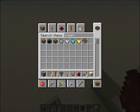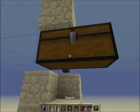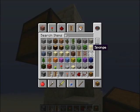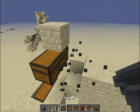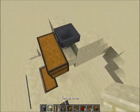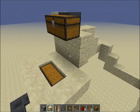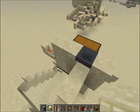We should grab a chest — the chest will be right here. So we've got to change the configuration of the hopper real quick, it's got to go like that. You want to cover this up, probably, unless your base is kind of based around this.